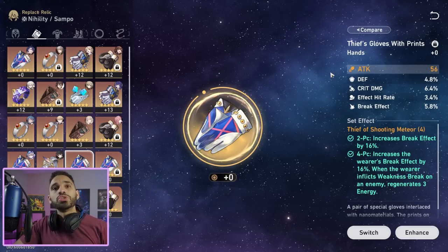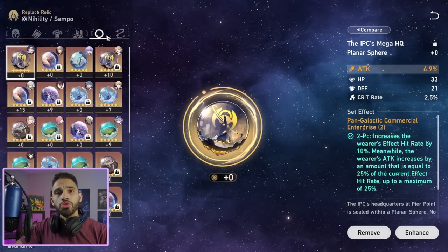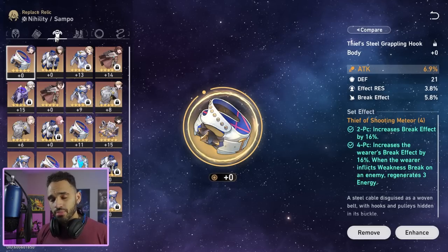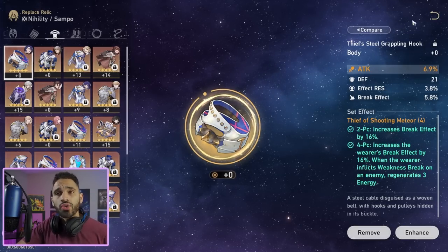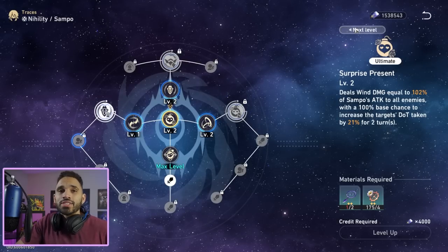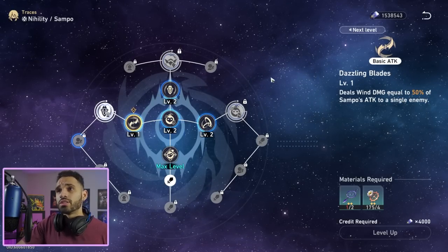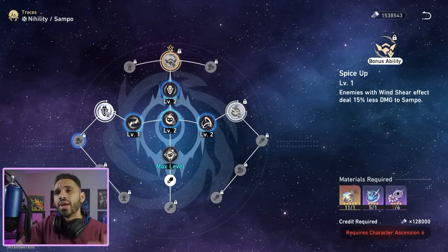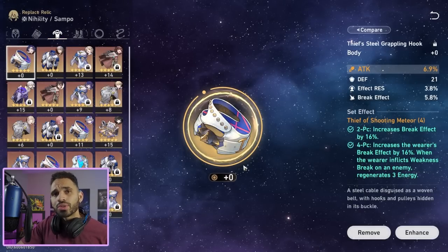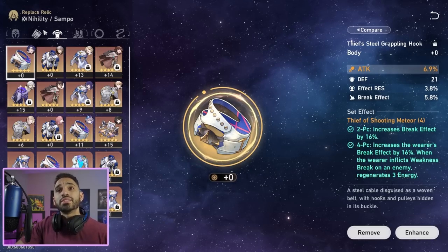Attack percent is the other damage source to amplify his DoT damage. Now for the body, shoes, and two-piece set — what are the best main stats? Do not build Sampo for crit. His multipliers are awful. His ultimate does 100% talent scaling, scaling by 6% — he's not made to deal ridiculous damage with his ult, his skill, or his basic attack. Looking through the traces, nowhere are they trying to amplify his direct damage — it's all about getting wind shear stacks up. Do not build Sampo for crit; it is a waste of time.